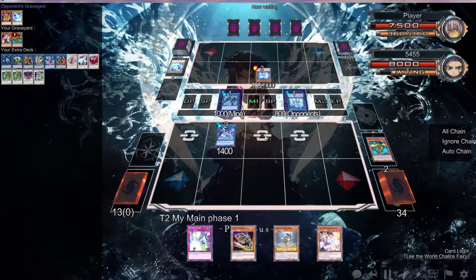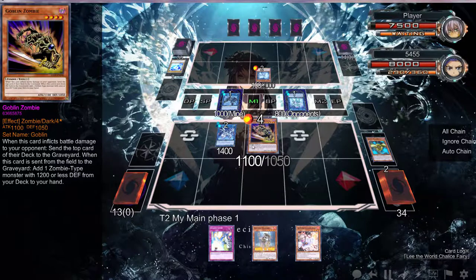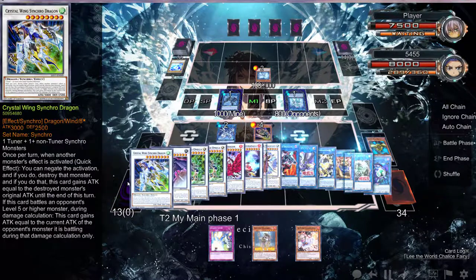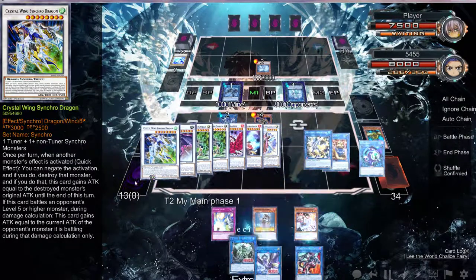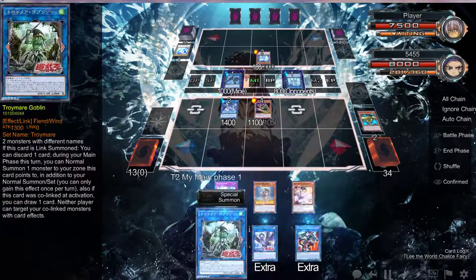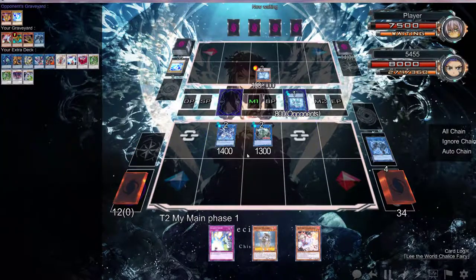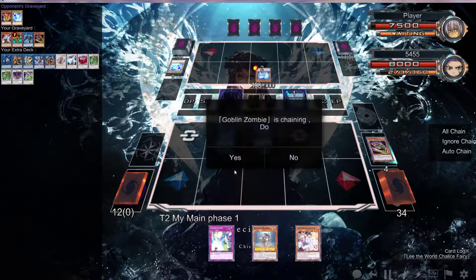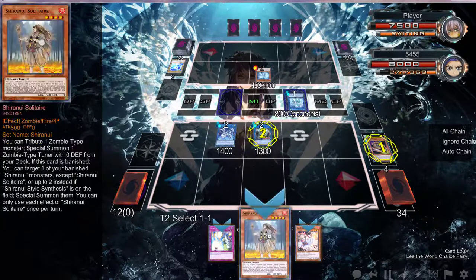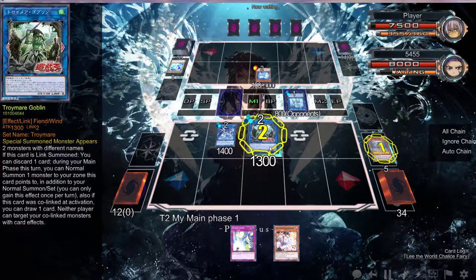Right here — oh, we forgot we had that zone, then we could normal... I messed up badly. That was a mistake, folks. Oh wait, no — we can double summon, duh! I completely forgot about that. Yeah, we can double summon, so we activate this and then we draw a card. I completely forgot about that, folks.